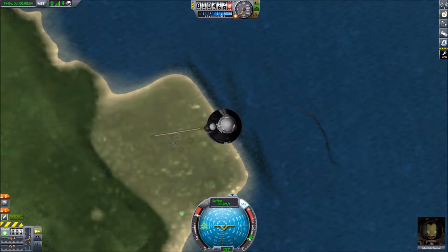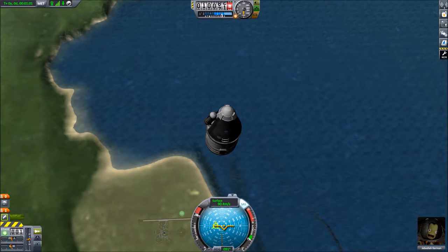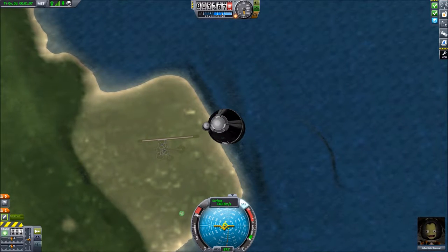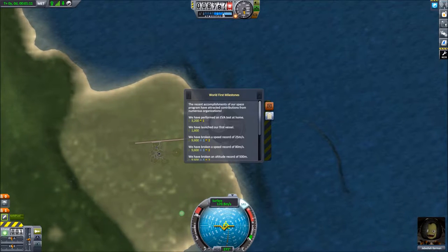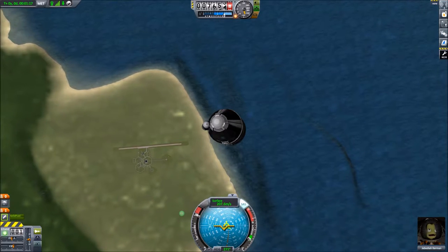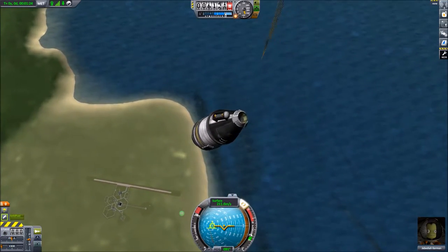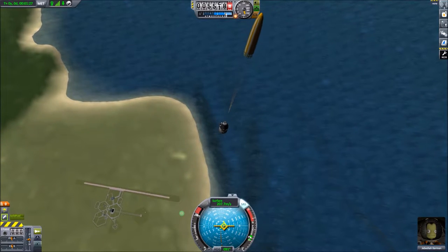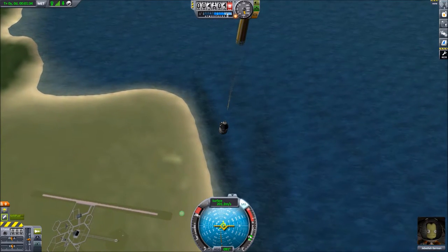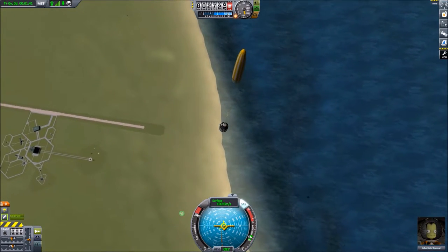You can see our prograde marker moved away and our retrograde marker is coming up — that means we're now traveling down. Vertical speed is negative and our altitude is dropping. We've completed some contracts: launched our first vessel and some milestones popped up, which get us some money and reputation. We're going to go ahead and deploy the parachute. The ship doesn't want to fall correctly because of this weird setup. We're going 200 meters per second, so if we hit the ground like this, Jebediah would be a pancake.